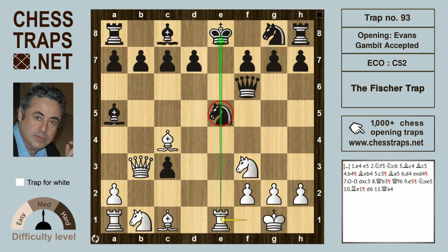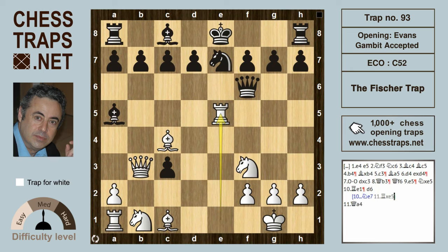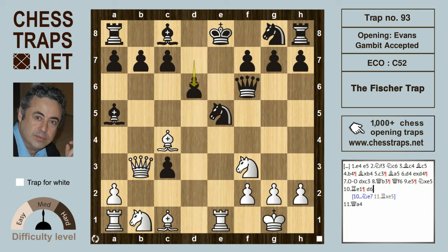In the game, Mr. Peel was resigned to his loss and just played knight e7, and after rook takes e5 the game is all but over. But if black plays d6 to support the knight, white is winning after Qa4 — check and hitting the bishop on a5 — and white is a piece up. This has been the Fisher Trap in the Evans Gambit.